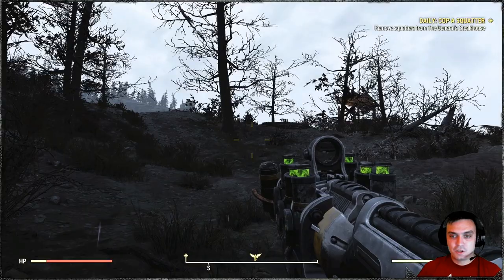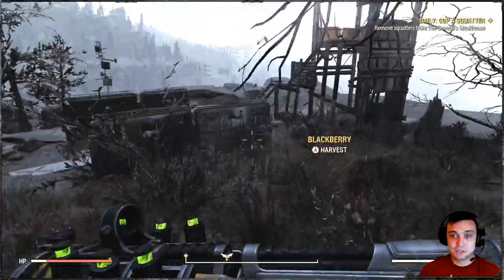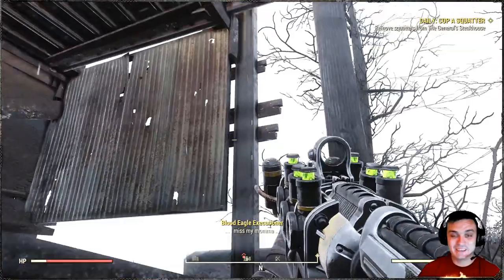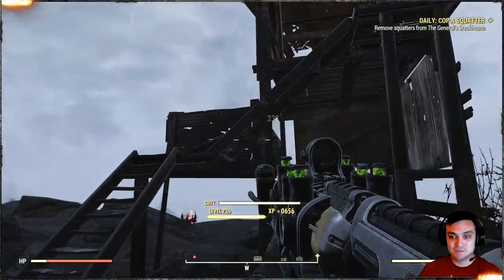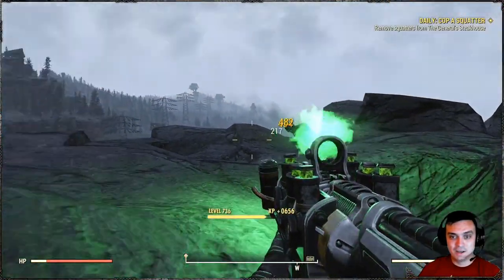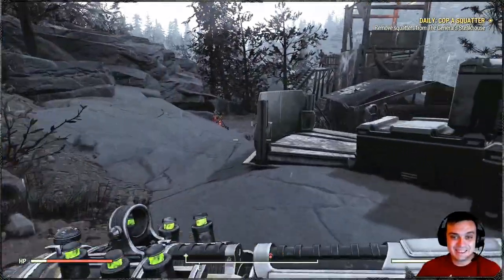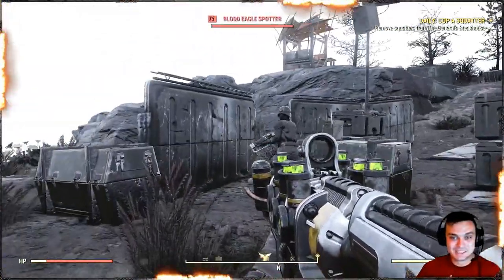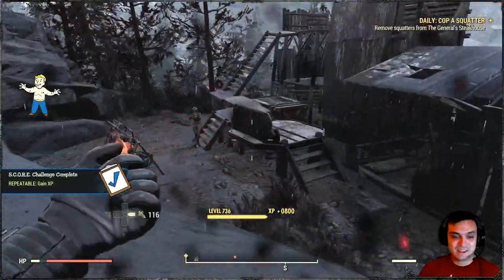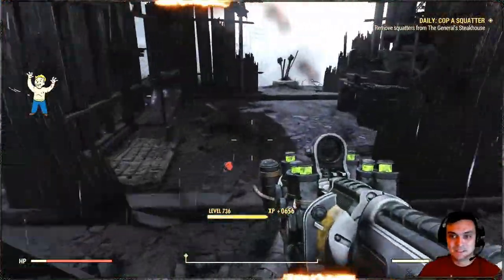Alright, so the first targets are humans because they usually pop up in daily ops and I want to show you how it performs against humans. You will see that it performs insane, insane OP. And actually you can use VATS, but I'm using specific perk cards. I can't even say — look how crazy OP this thing is. It's just insane. Look at it. It's crazy.